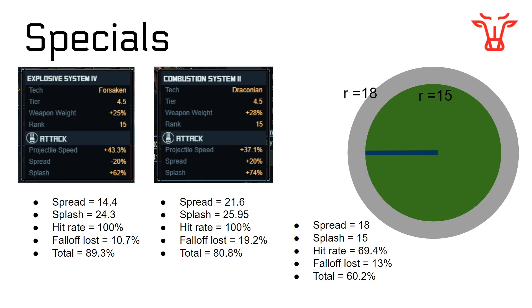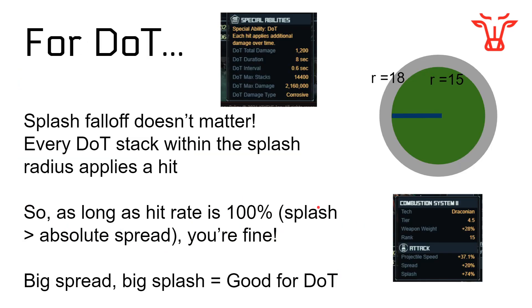Things get more complicated when shooting at multiple targets. Explosive System 4 gives more damage narrowly concentrated; Combustion System 2 is a little more damage spread across the entire target area; the unmodified version is in the middle — not very concentrated and not a very large area. If the splash fall-off was 80% instead of 20%, Combustion System 2 would do worse than no special at all. That's why people say spread is bad — but not for damage over time, because splash fall-off does not matter for damage over time.